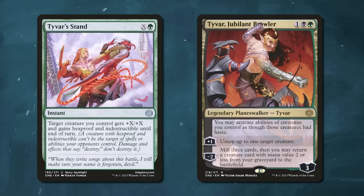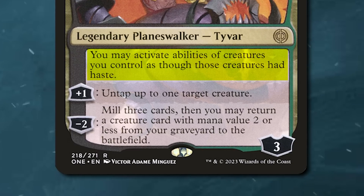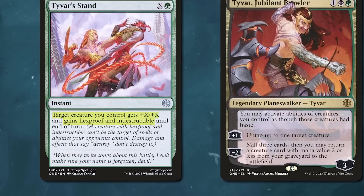Tyvar and Tyvar's Stand both do a ton of work to support the combo. Tyvar is a planeswalker that not only gives the Druid haste, but reanimates a combo piece — a huge addition to the list and why we play four. Tyvar's Stand similarly protects your combo creatures for one mana, and if you have infinite mana, there are lines to attack and pump your creature for the kill.